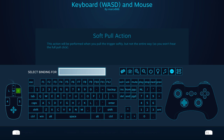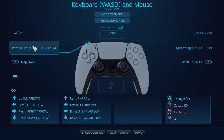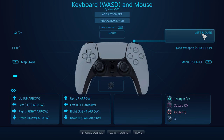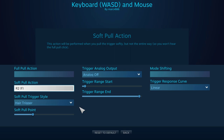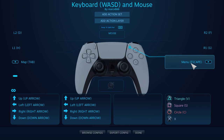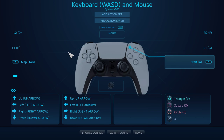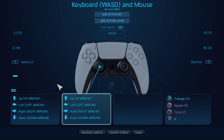This is the L2, and I'm going to assign the D key. Now L1 — I'm going to assign H. Here this is R1, I'm going to assign F. And here R2, I'm going to assign G. Now the start button — I'm going to assign the A key. And here the select button, it's going to be the J key.